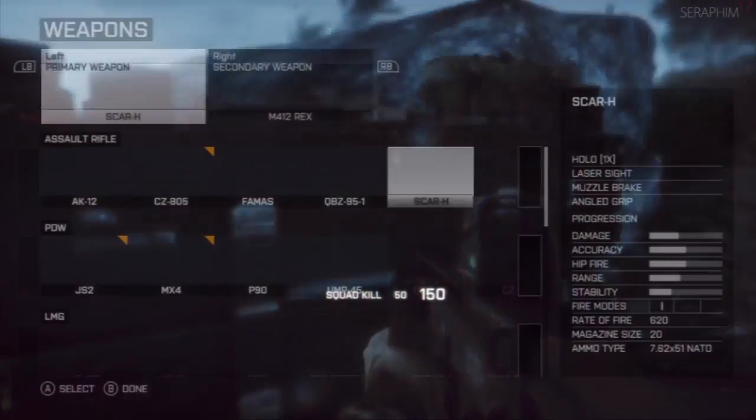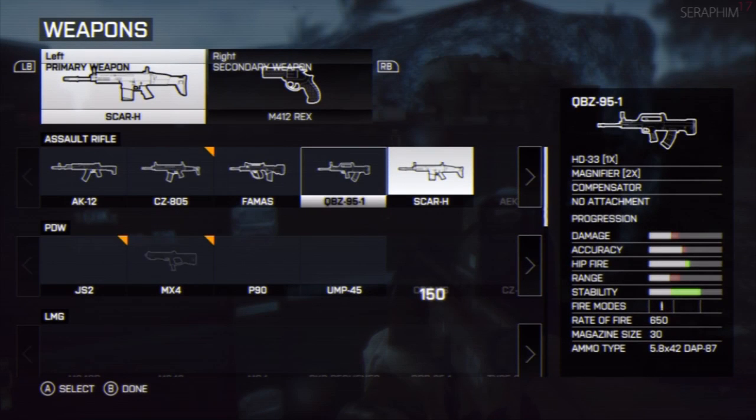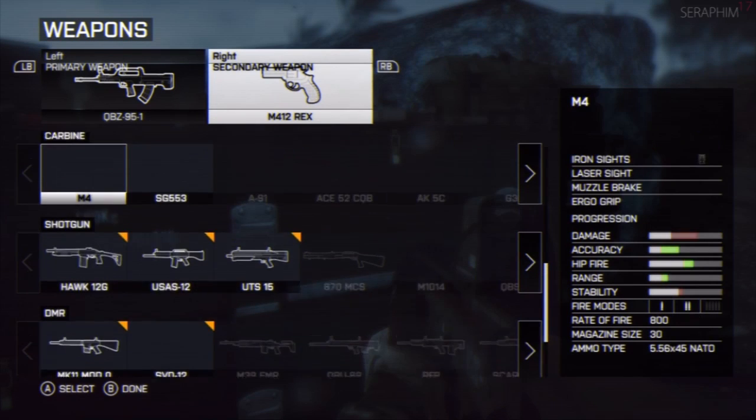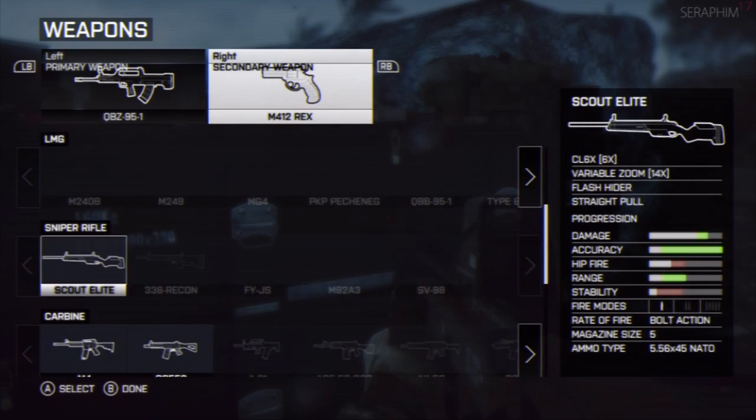Hello there, Servum17 once again. This is my Battlefield 4 hard difficulty walkthrough. This is mission 4, it's called Singapore — and once again we're rhyming.